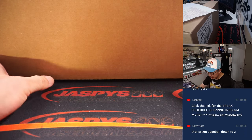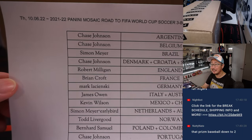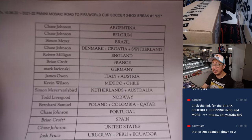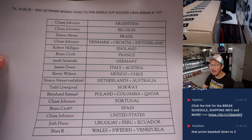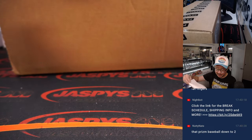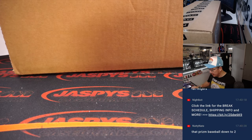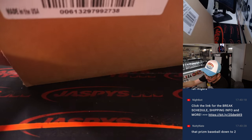Welcome back, everybody. No deals were done, so that list right here remains the same. It's Thursday, October 6th. October already? This is three-box random team number one. The next three-box random team break is in the store right now. All cards ship, and it's from a fresh case.